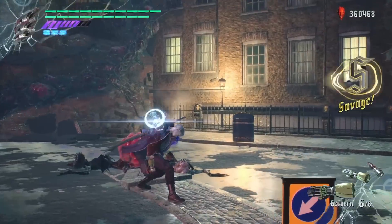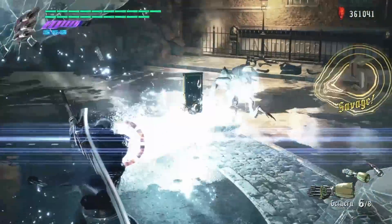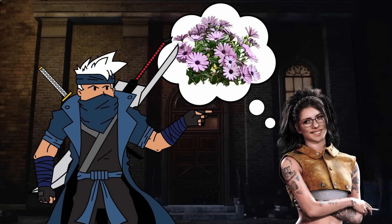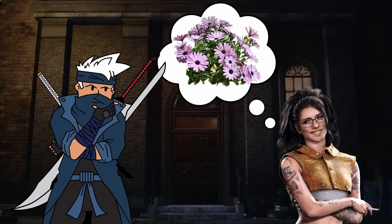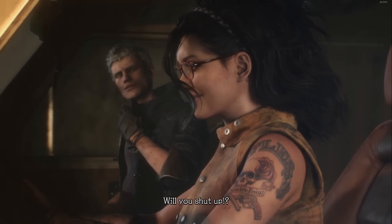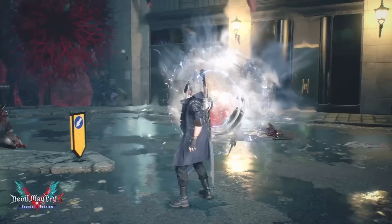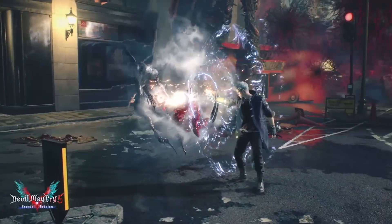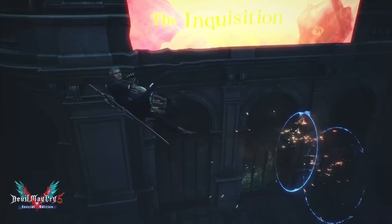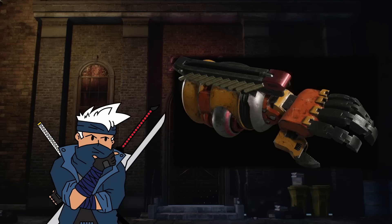Gerbera. Niko claims that this was inspired by a bed of flowers, specifically African daisies, which seems out of character for Niko, but if it's true, then it's awesome. This Devil Breaker generates a very intense heat that comes out all at once and produces a shockwave. Nero is also able to utilize this mechanic to help him move through the air.